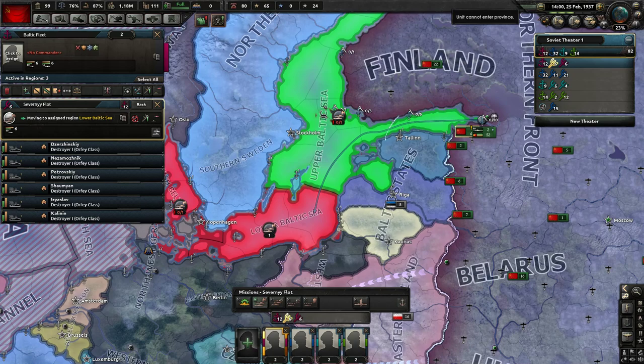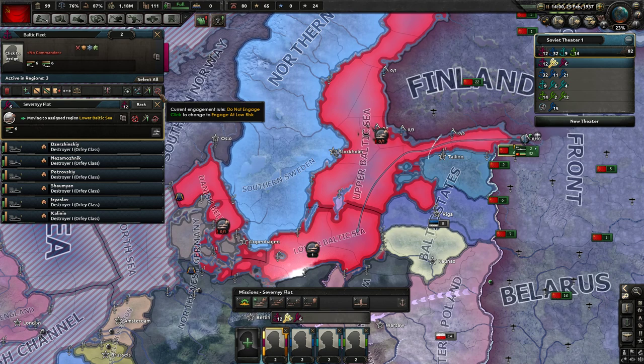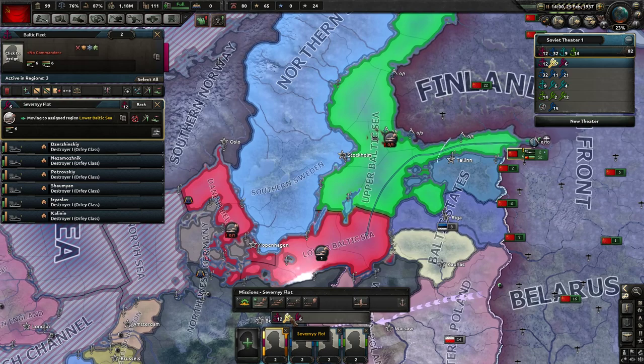These sea zones are color-coded red because we have no info on them, but our ships will still patrol and try to do things. On patrol, the ships are constantly moving around trying to spot enemies and may also engage in combat. This task force is told to engage at medium risk - we could change these rules. We'll change it to engage at low risk: if you find someone all by themselves that you can take with just destroyers, go for it, but otherwise your job is to spot things.